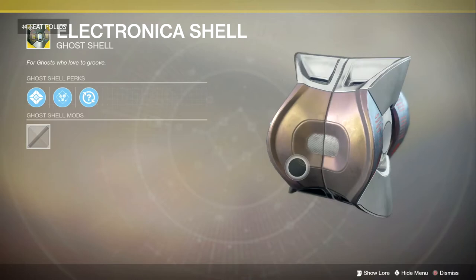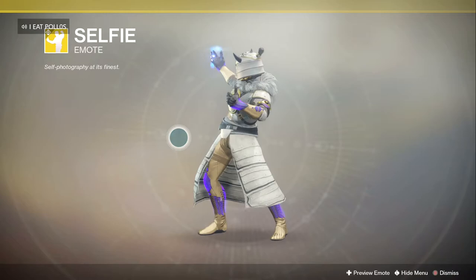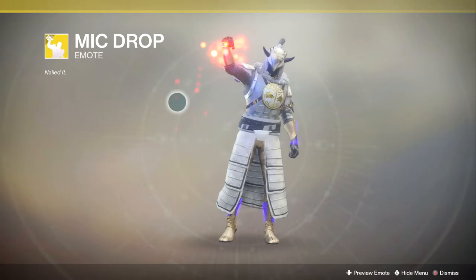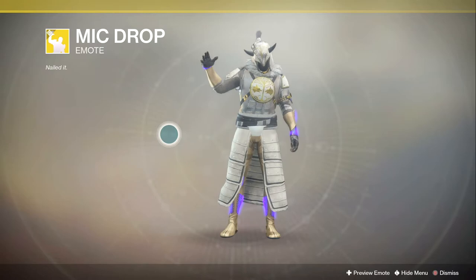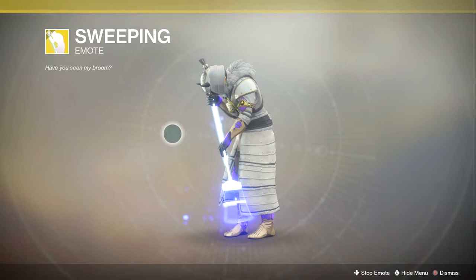Moving to what everybody has been waiting for — the exotic emotes. This one is called Selfie. If I ever got this, my thumbnails would be so beautiful — I could literally take selfies and put them as thumbnails. The Mic Drop is really dope — you literally just grab the mic and drop it. Then there's Sweeping — which I thought was kind of funny — your character just sweeps the ground. You want to be the janitor? Just get this emote.